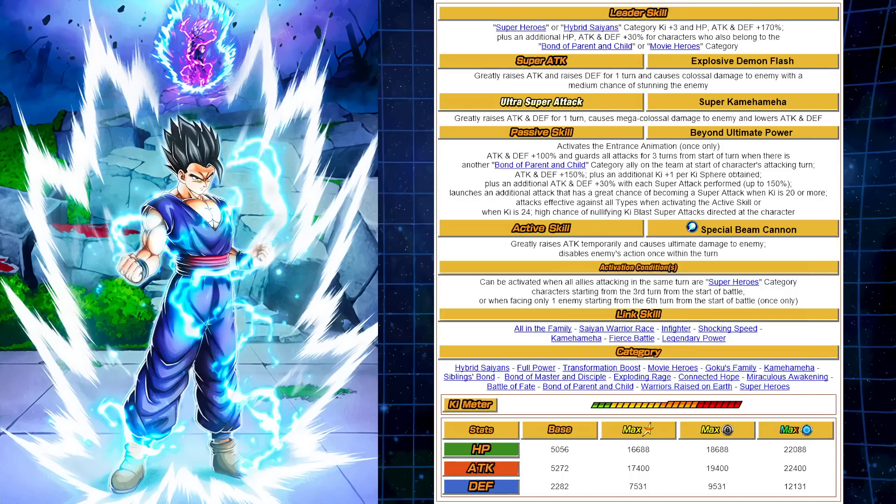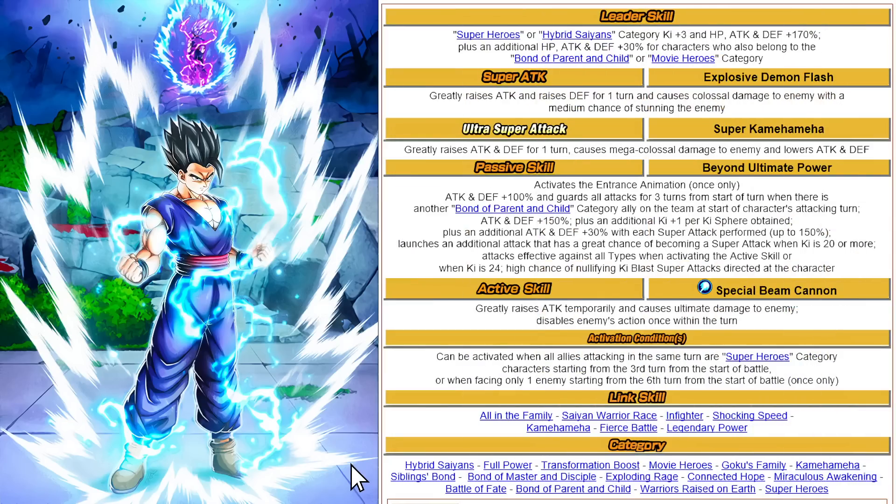Let's go ahead and look at the stats first. The HP is 22,000. The attack is 22,400 — very strong. Defense is 21,131.